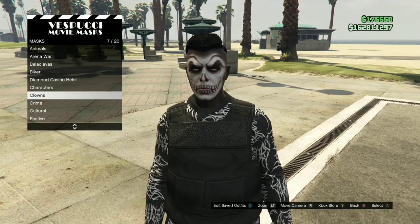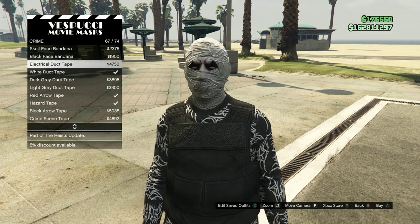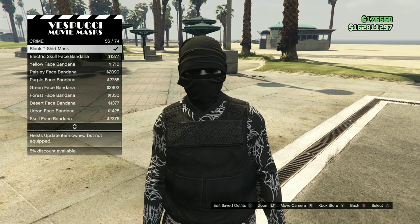Once you've purchased the white cotton gloves, make your way over to the mask store. Go over to the Crime section and purchase the black t-shirt mask. Save this as an outfit once.